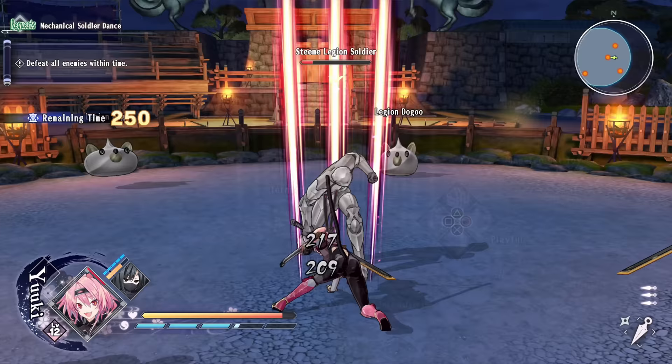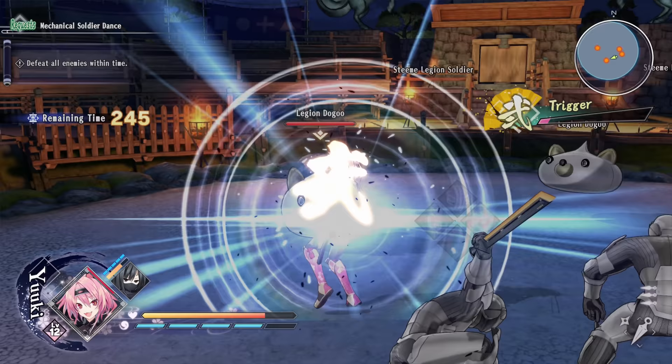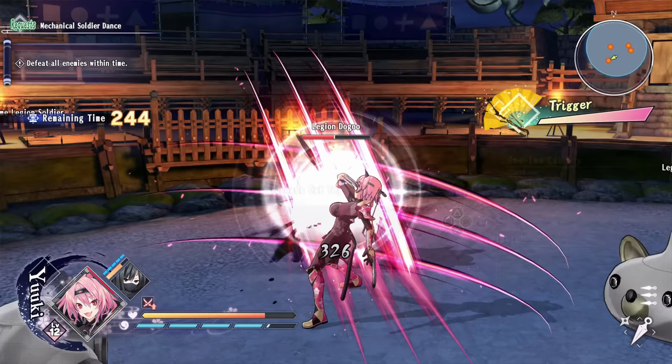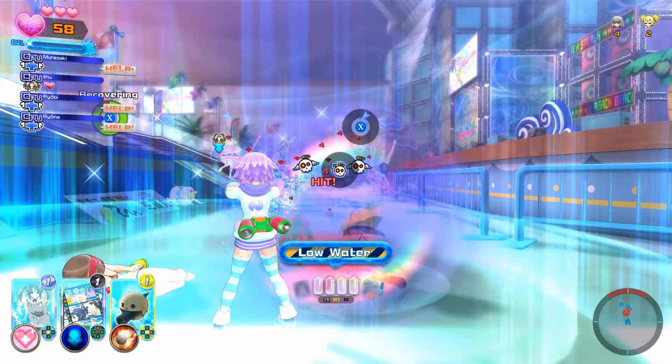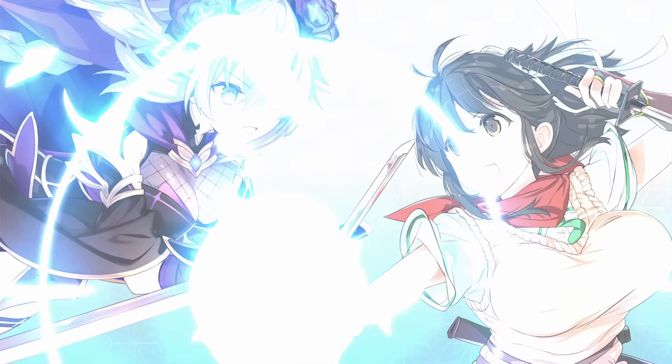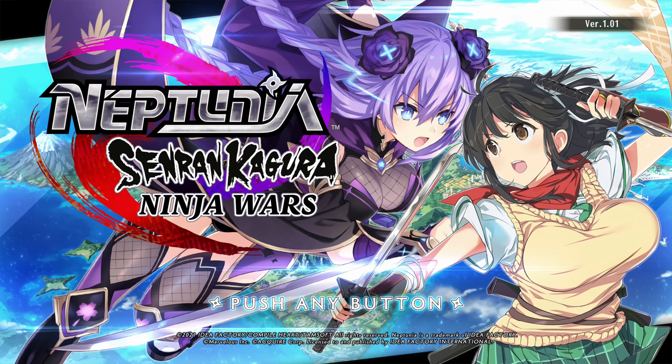Today it's time to look at the newest Neptunia game, which also happens to be the newest Senran Kagura game. It's actually a crossover between two franchises that have a lot of overlap when it comes to fans. There's been moments of crossover-esque activities, like when Neptune was a playable character in Peach Beach Splash, but fans demand more. And now we've got more in the form of Neptunia Senran Kagura Ninja Wars for the PlayStation 4.